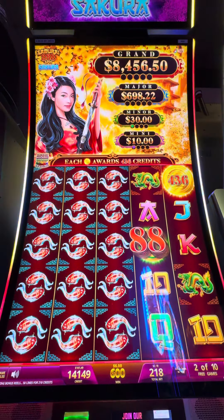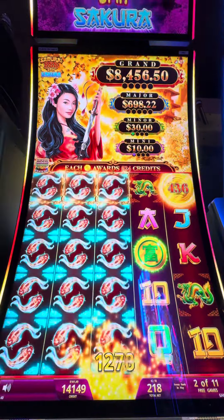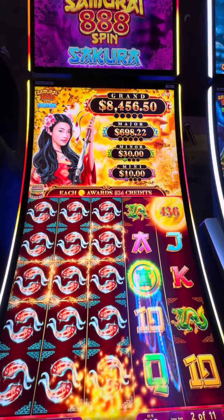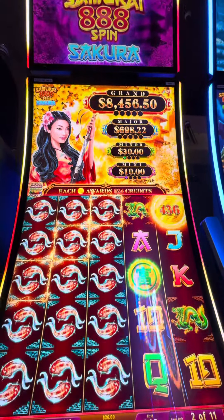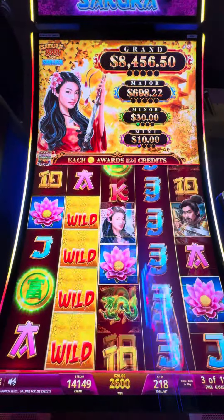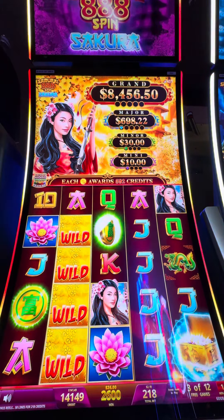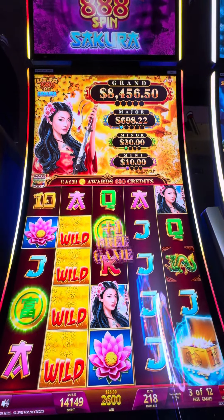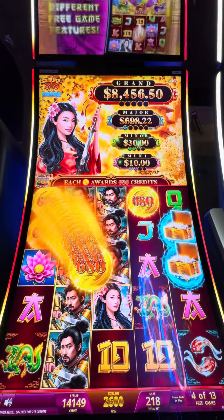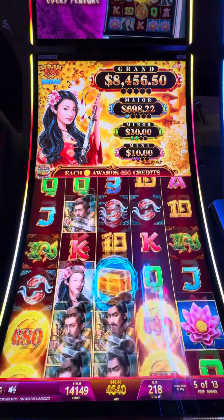That's a pretty decent one. Not too bad. Samurai 88 Spin Sakura, I guess. That major would be nice up there — we're going to get that major. $2.18 cent bet. Up to $6.80 on each of the coins, that's nice. We're at $46 so far. We still got a few spins left to go.